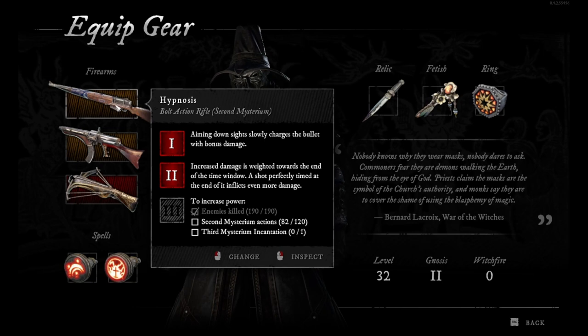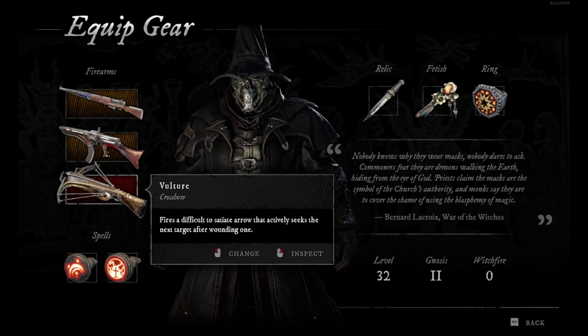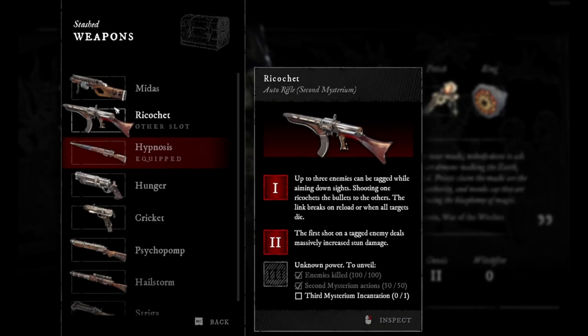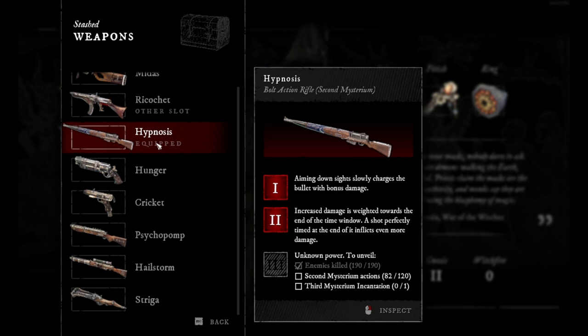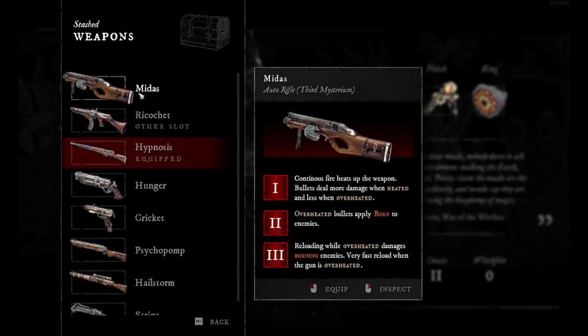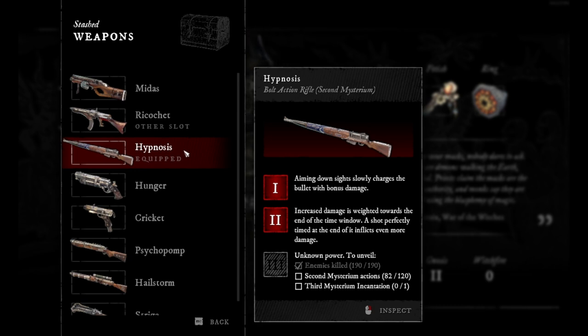I don't have anything to enhance right now, but you will enhance gear here. If I open the gear panel — watch this gun. You can upgrade each gun three times. You can upgrade both regular guns, but you cannot upgrade the demonic one — it's always going to be the same. These weapons here you can upgrade to level 3. This one is level one, this is level two, and I'm waiting to build it to level three. Each level will give you one new ability on the weapon and more damage. For the sniper I've done 82 out of 120 — it says second Mysterium action, I need to increase damage weighted towards the end of the time window and shoot perfectly. So I need to do 120 perfect shots, and then when I build the Mysterium Incantation I can upgrade this weapon to level three.